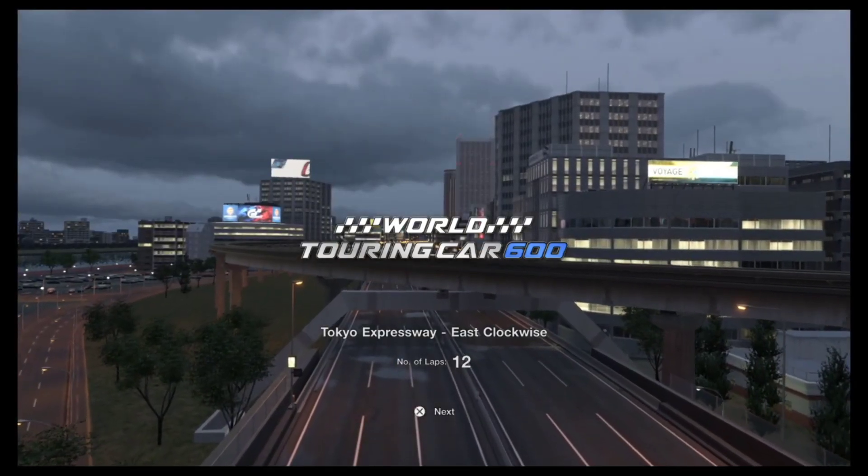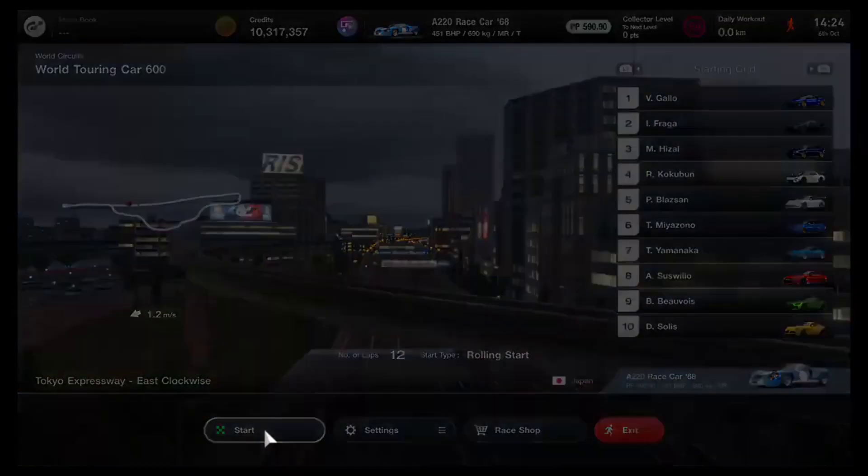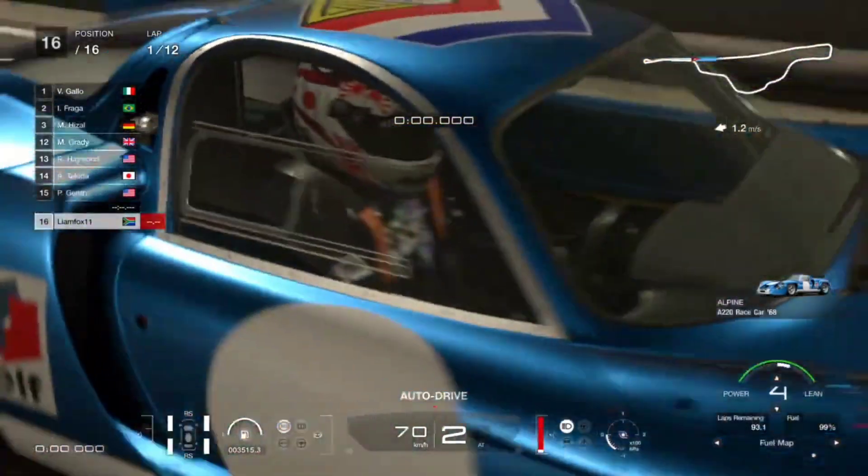I'm going to quickly show you how to do the events if you don't remember or if you've never done it before. Now the Alpine — for those wondering — this car is purchasable from the legendary dealership, which means you aren't going to be able to purchase it at any given time. It goes in a rotation, so if you don't have it you're just going to have to wait. Regardless, I still think you need to pick this vehicle up because glitch or no glitch, it's still really good.